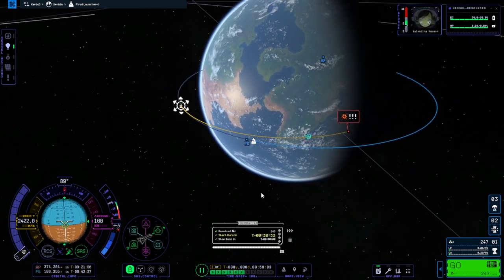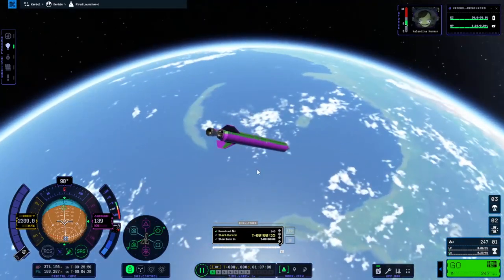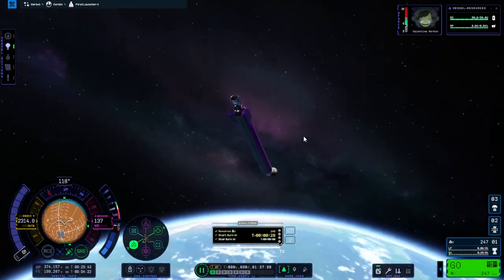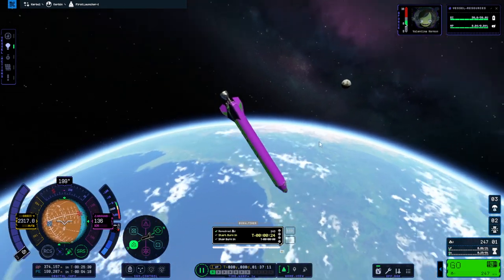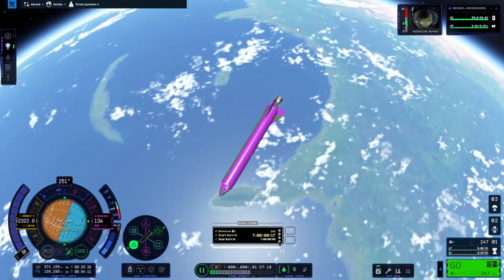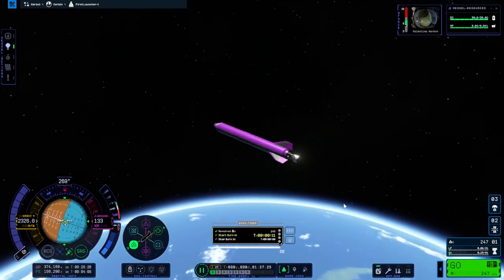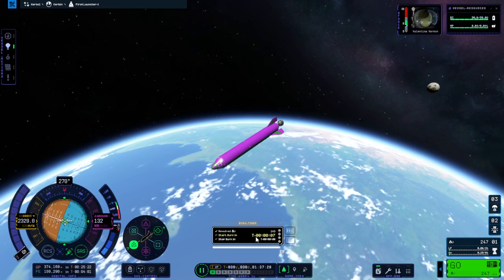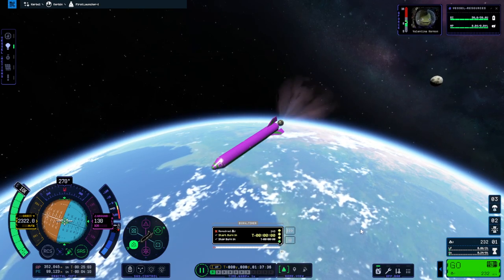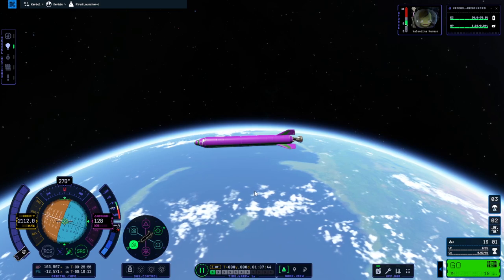I'm going to account for the planet's rotation and judge the landing spot accordingly, then use the wonderful 'warp to maneuver' button next to the maneuver plan. Your spacecraft will go ripping around the planet — it just looks amazing. Do remember to take a moment to look at the majesty of the planet around you. Time is ticking down — in about 10 seconds we are scheduled to start this burn. When we get down to the countdown, I'm going to press Z to burn through all my fuel. I ran out of fuel — that's fine. I'm going to turn off that maneuver node now.